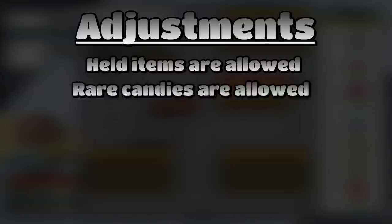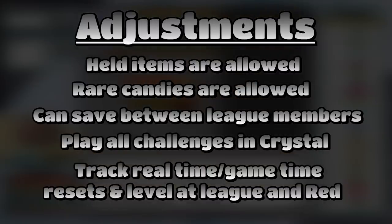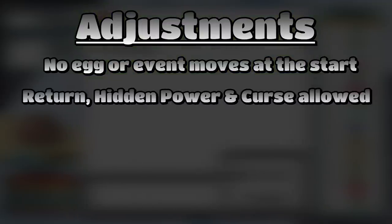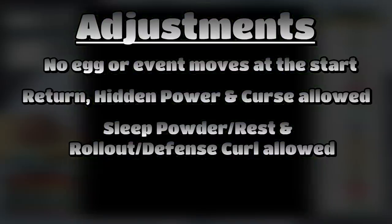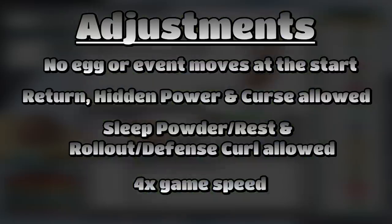Held items are allowed, rare candies are allowed whenever I want, I can save between league members, I'll play all the challenges in Pokemon Crystal, I'll track real time, game time, resets, and level. I'll track these metrics at league completion and when I defeat Red. I won't give myself any egg moves or event moves at the start. There are also some moves I specifically need to address: Return, Hidden Power, Curse, Sleep Talk and Rest, and Roll Out and Defense Curl. After much deliberation, I've decided to allow myself to continue to use these moves. I'm just going to play the game in the way that I believe will allow me to beat it in the fastest, most consistent way. Finally, I'll play the game on 4x game speed instead of my previous 3x game speed.